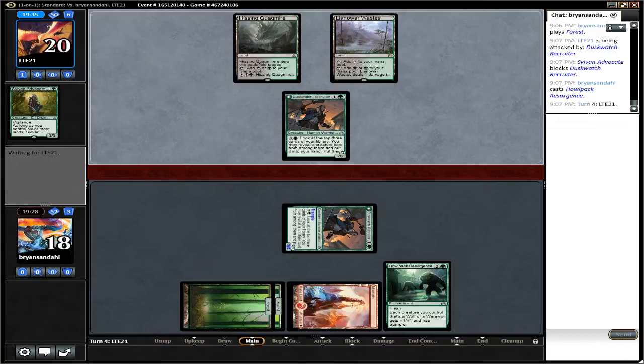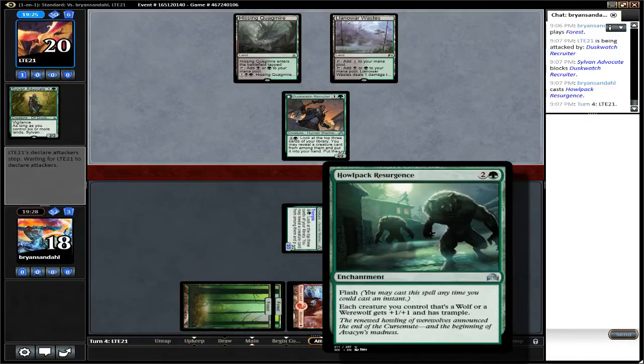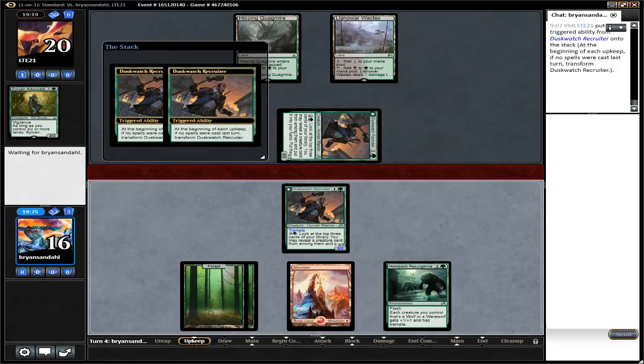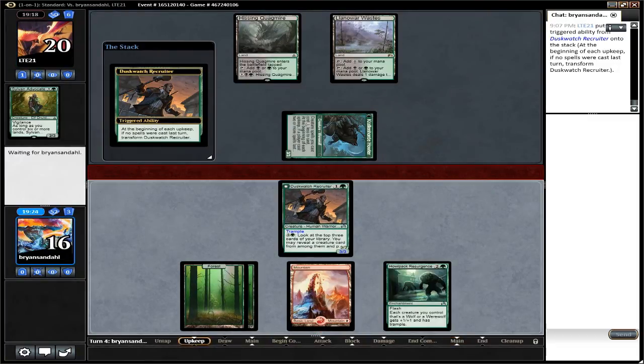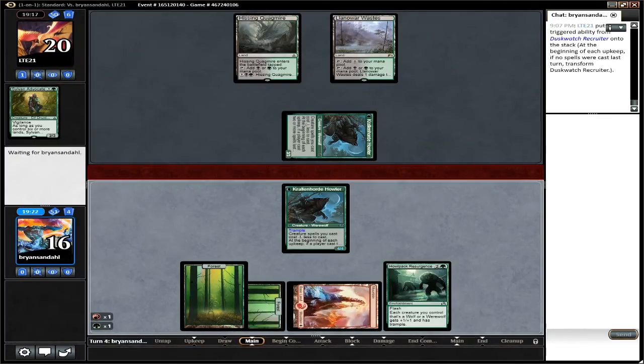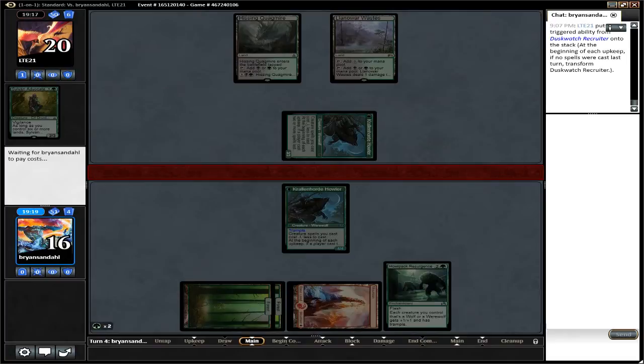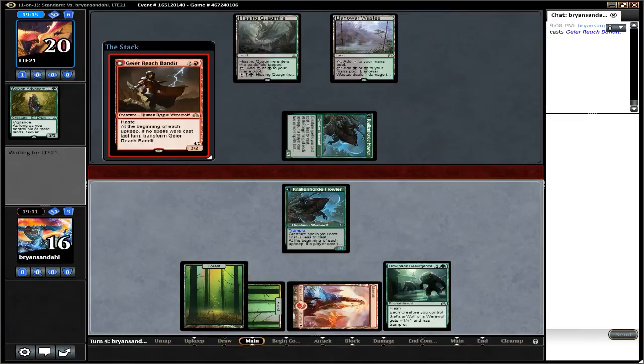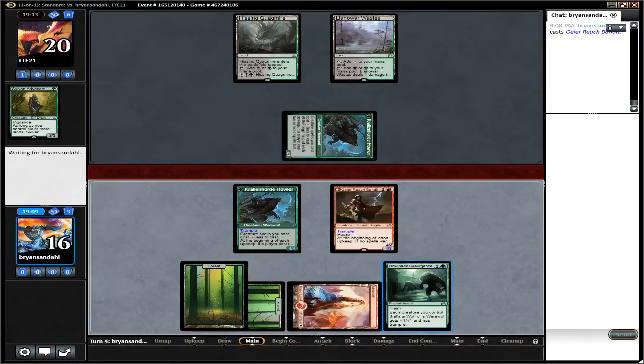Why Werewolves isn't really top-tier playable in Standard right now is because it doesn't have a quality lord. Howl Pack Resurgence has the effect of a lord, but it's not a creature, and that's kind of a big deal. Take a look at White Weenie for example — Thalia's Lieutenant isn't a traditional lord, a creature that has such-and-such creature type gets plus-one-plus-one. It puts a plus-one-plus-one counter on creatures of a certain type when it comes into play — it's a pseudo-lord, but it works really well. Werewolves kind of just have to rely on things like this, and most of the time it's just not good enough.